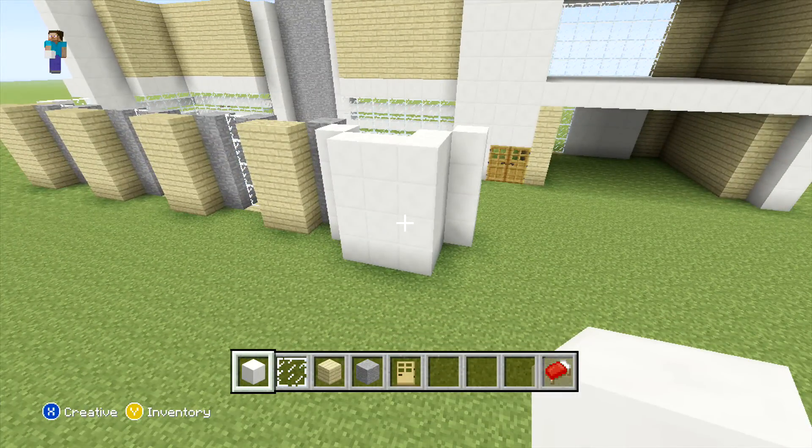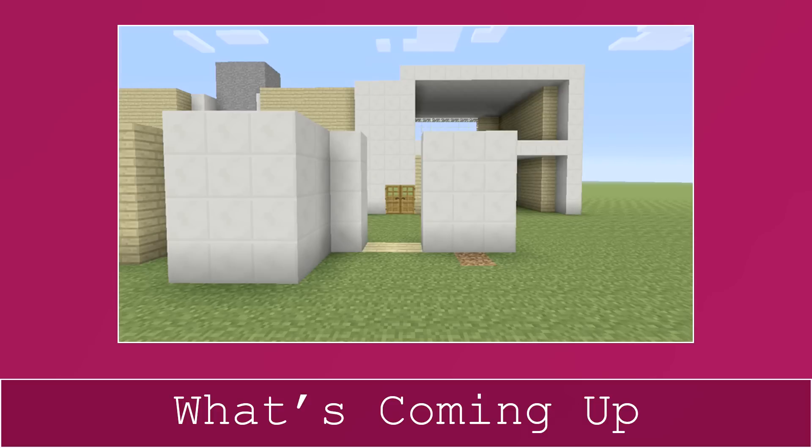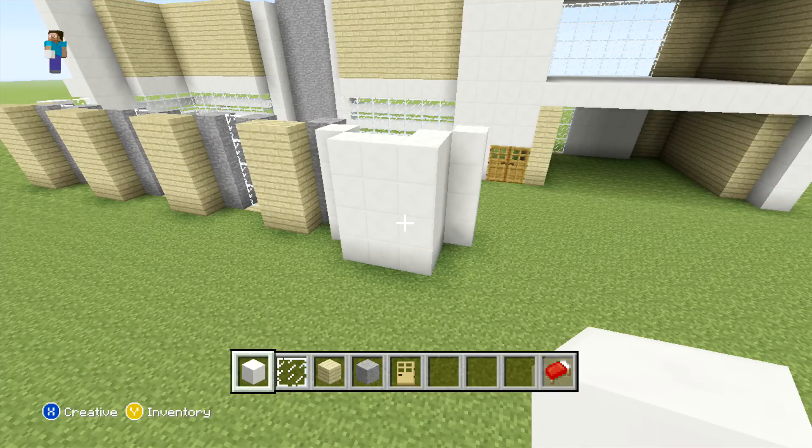Now that we've placed all of this section, we can come and place our doorway. For this we're going to start off similar to the front door — just place two birchwood planks in the floor, but before we place our doors on top, we're just going to place our three rows of quartz on the right.